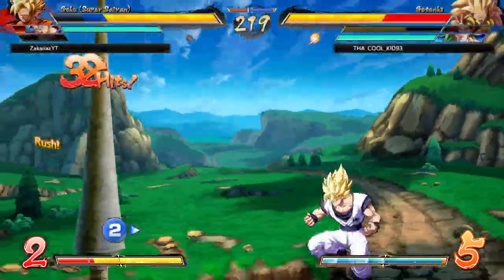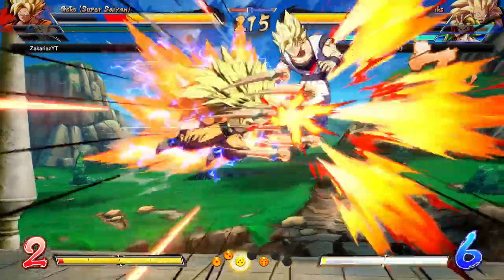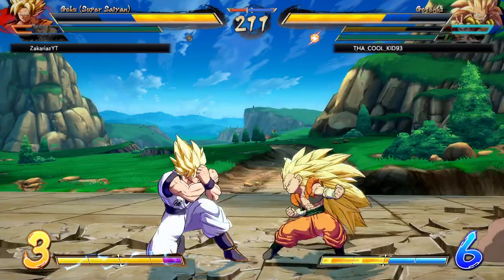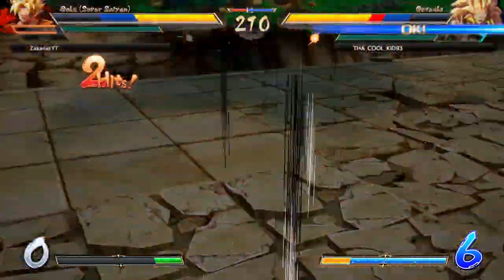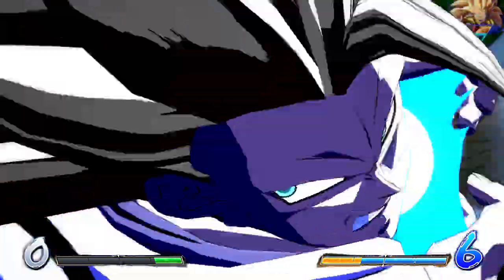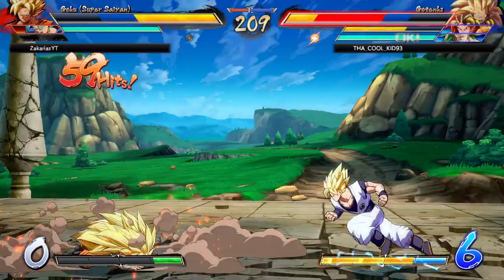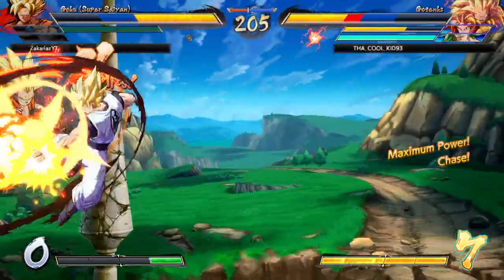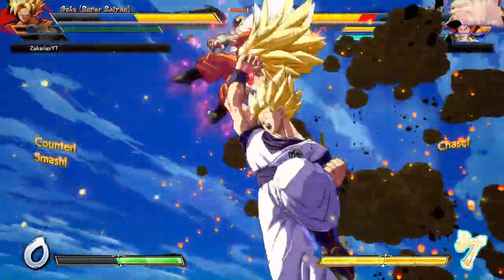You can be in the training room while you're searching for a match — that's what I like to do because that way you're practicing your setups and your combos while you're waiting on the match, instead of just circling around the little hub world. At least that way you're making the most of your time by practicing while you wait.